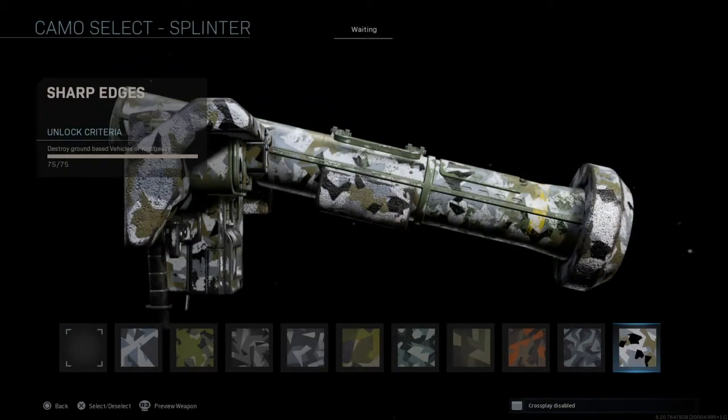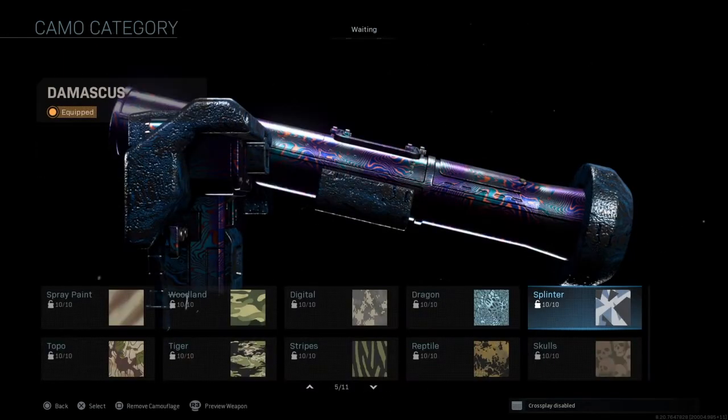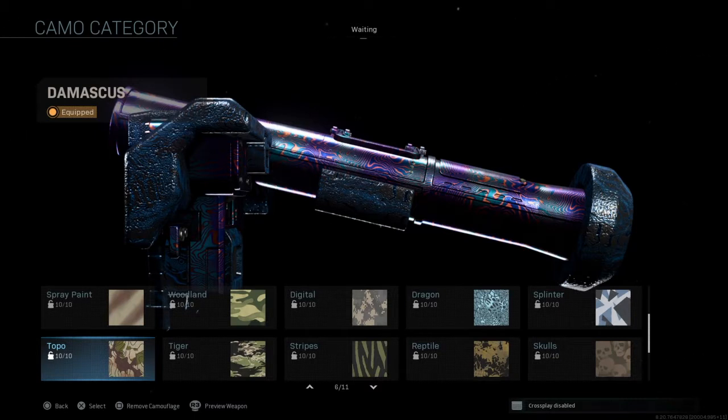For splinter we have destroy ground-based killstreaks or vehicles. This can be tricky because people think you can only kill the sentry gun, shield tyrants, and Wilson, but in fact the VTOL, personal radar, and counter UAV also count as ground killstreaks, which makes it a lot easier to do.